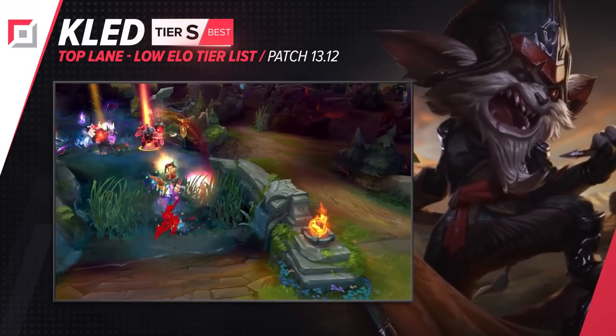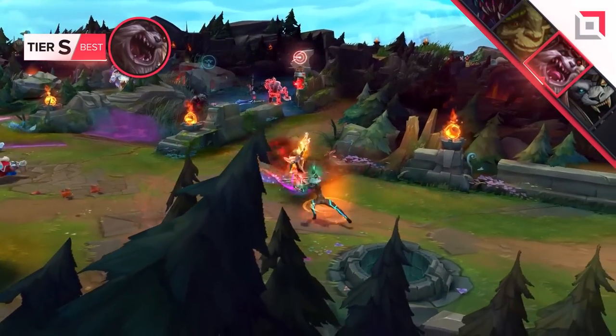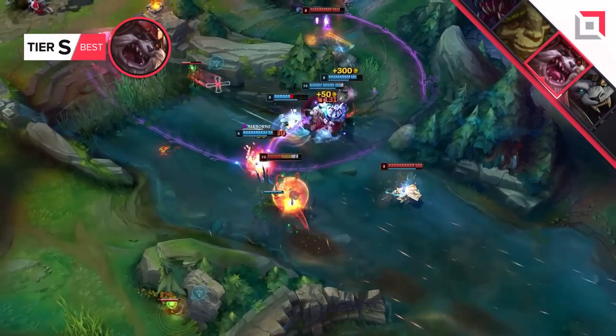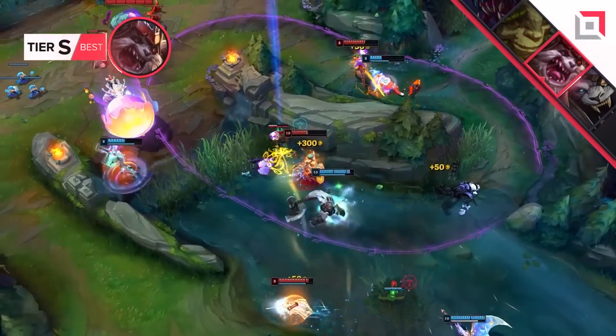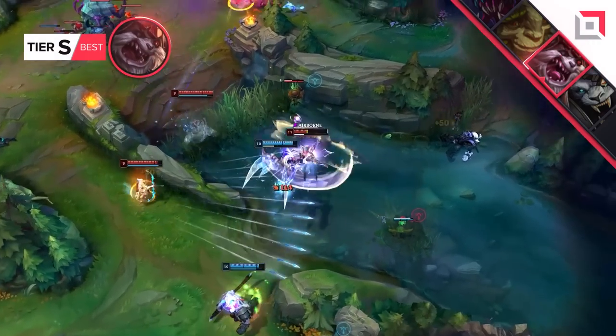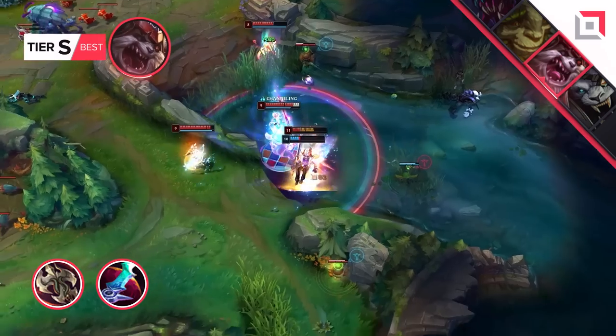On one hand, it's about his tankiness through his second HP bar and his ability to remount. On the other hand, it's about damage. Knowing the following is one of the most important tips you can get for Kled: once you reach level 2 or 3 and you're able to put a point into your second ability, don't do it instantly. Wait until you go for a fight against the enemy champion. Otherwise, you'll put the ability on cooldown and the enemy might use the window to trade. As for items, you want to pick up Ravenous Hydra and Eclipse to dominate the game.